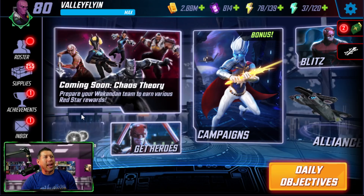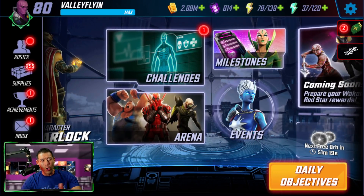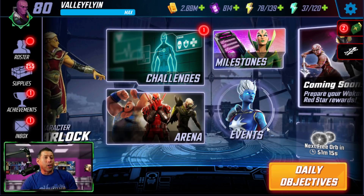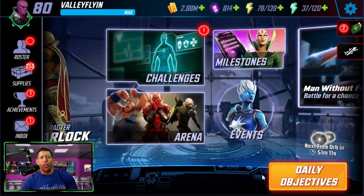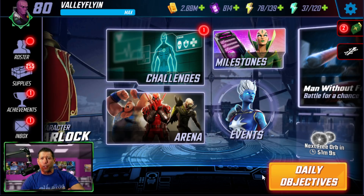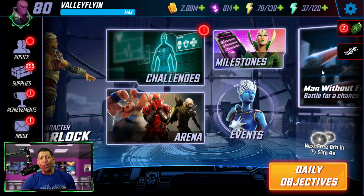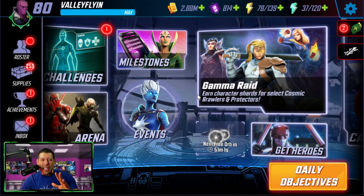Where you could get most of your power cores is going to be the arena — it unlocks at level 30. You can also get power cores from your objectives, your daily objectives, certain missions especially those first time rewards, sometimes calendars. But save these — these are the premium resource in the game, so use them wisely.